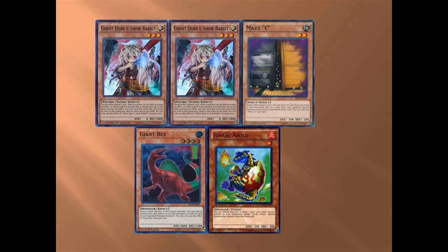Next one is Jurrac Aeolo. There's a very good reason for this and it's one word: Trishula. You get two level fours and Jurrac Aeolo, and two plus four plus four plus one equals nine — so it makes sense. That's all I need to say.